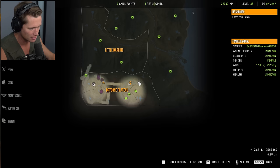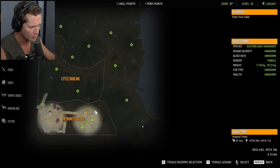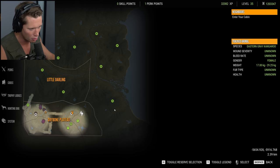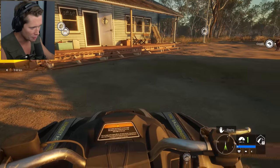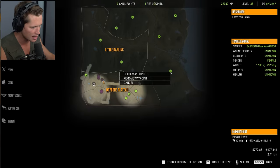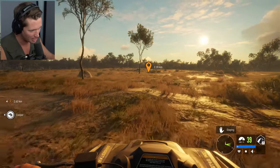We're gonna be going after crocs today. Very excited about it. In our last episode we kind of roamed around here, hunted after deer and kangaroo and whatever else. But we are headed east — we have this whole coastline here that we're gonna be taking a look at. I'm imagining in here is where we're gonna find large Australian saltwater crocodiles. Let's go Coop, we're off on an adventure.